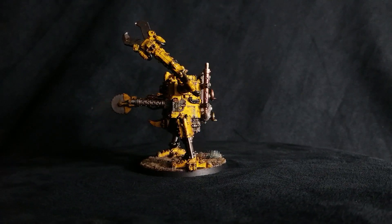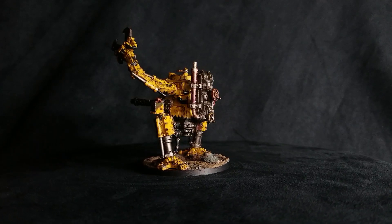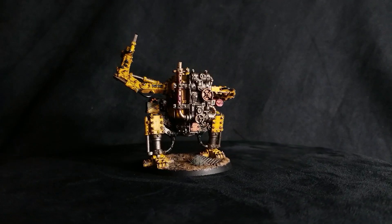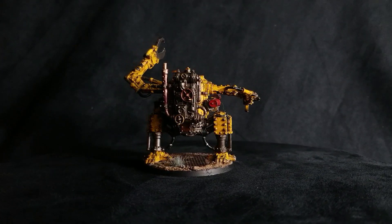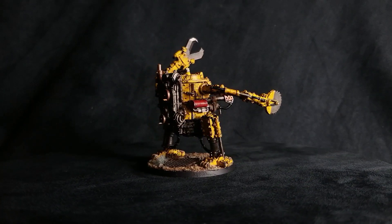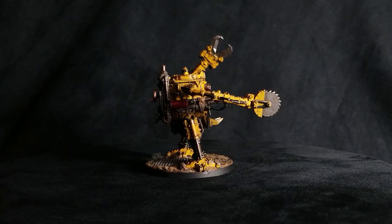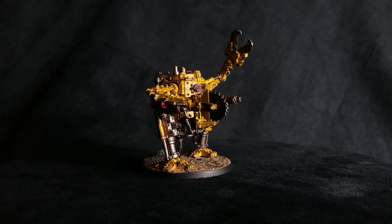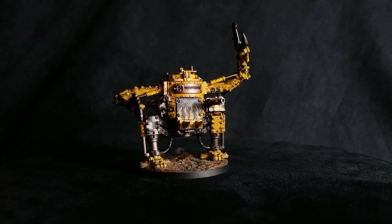It can swap any of these for any combination of the following: a scorcha, which is heavy D6, 8-inch range, strength 5, AP -1, 1 damage; a rocket launcher, which is assault 1, 24-inch range, strength 8, AP -2, 3 damage; a custom mega blaster, which is 24-inch range, assault 1, strength 8, AP -3, D6 damage; and the dread saw, which is the claw light - plus 4 strength, AP -2, 2 damage. Both the claw and the saw give the dreadnought an additional attack for each one it's armed with. So if you load this thing up with 4 melee weapons, it gets plus 4 attacks - now we're talking 6 attacks. That's proper orky.